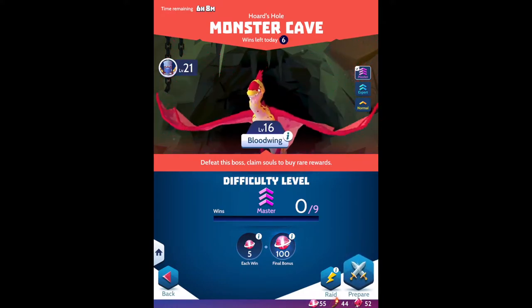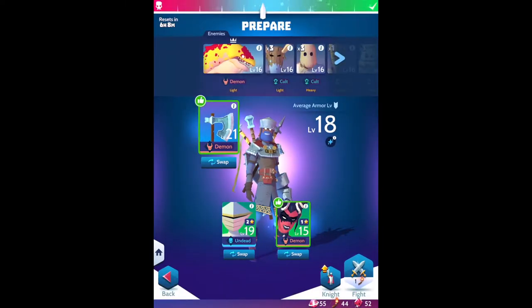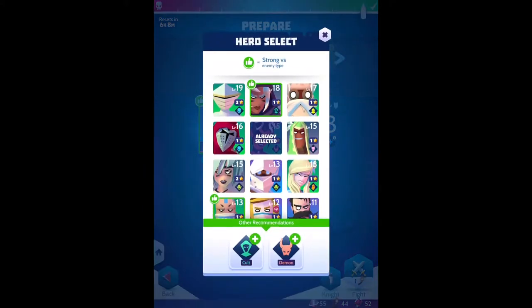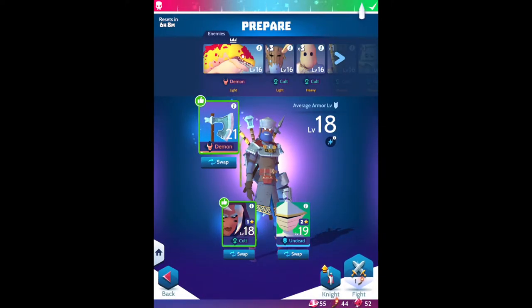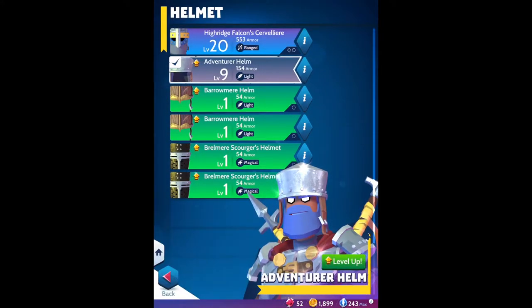You need torches to go in and fight them. As you can see on the bottom right, I have 44 torches, so I can go prepare and fight this guy. His minions are Cult and he is Demon, so I'm going to use my Demon stuff and then a Cult hero and a healer. Healers are always good because I'll always need them.